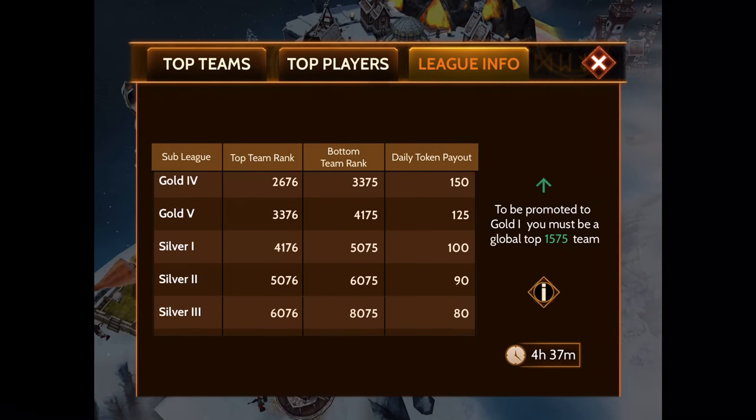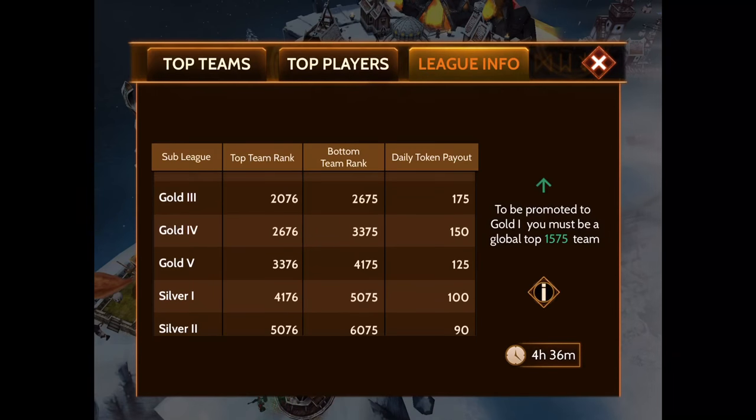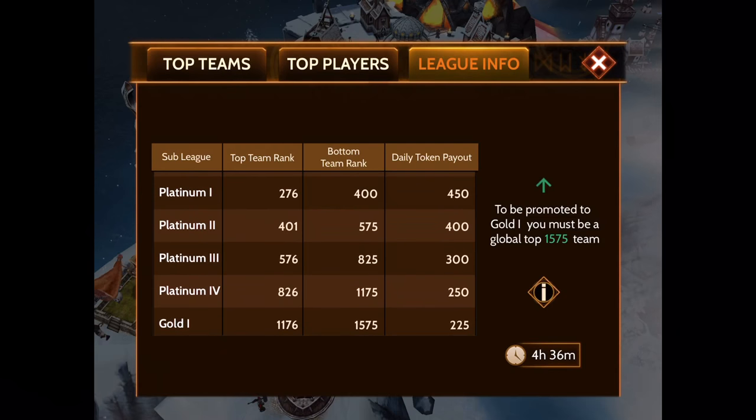Silver isn't much better — it only gets 80, 90, and 100 tokens. So if you're in silver one or below you're going to get less than 108 tokens a day. And the prize levels in silver and bronze are not that great. Gold is the largest league in the entire system. Depending on where you're at, you can get anything from 125 to 225 tokens a day. It's not for little guys, but it's not necessarily the best for big guys either.